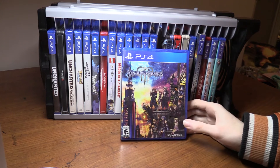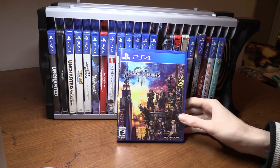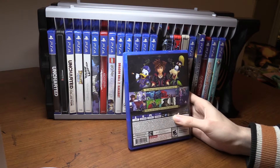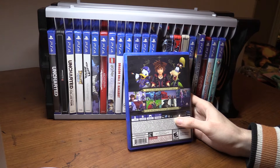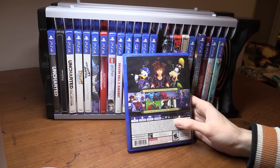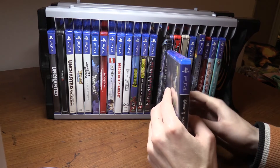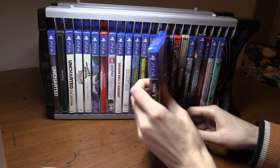Next is Kingdom Hearts 3, the latest Kingdom Hearts game. It's a lot of fun — I really like how it combines Disney characters and anime characters. I need to go back and play the other Kingdom Hearts games. You can visit different areas like Toy Story, Big Hero 6, Tangled, Frozen, and Pirates of the Caribbean, which is a favorite of mine because I love those movies.